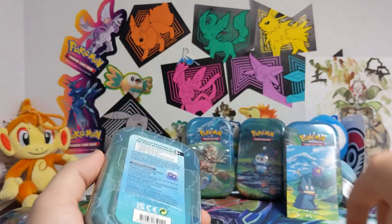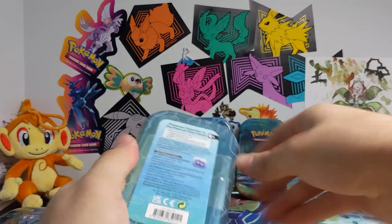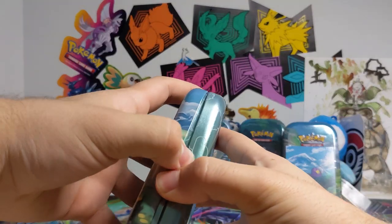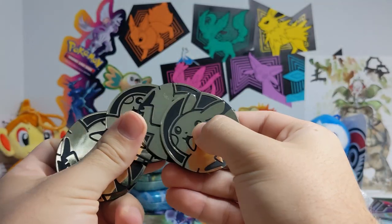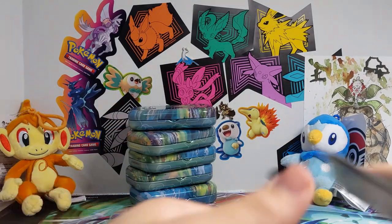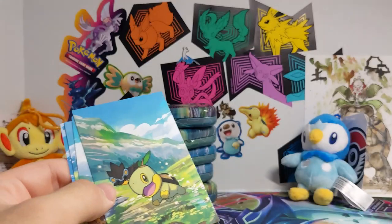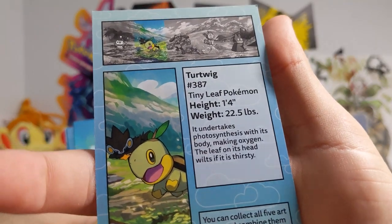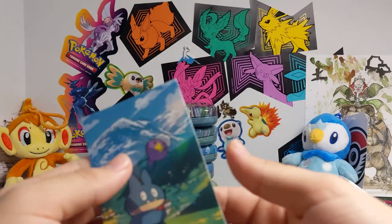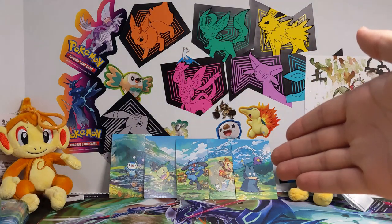I think I'm just gonna open up all these because they're all the same, and that way it'll save you guys from having to watch me open every single one. Here's all the coins, here's all the packs — looks like it's just Fusion Strike and Chilling Reign in this. And here are all of our little cards: Piplup, Turtwig, Riolu, Chimchar, and Munchlax.